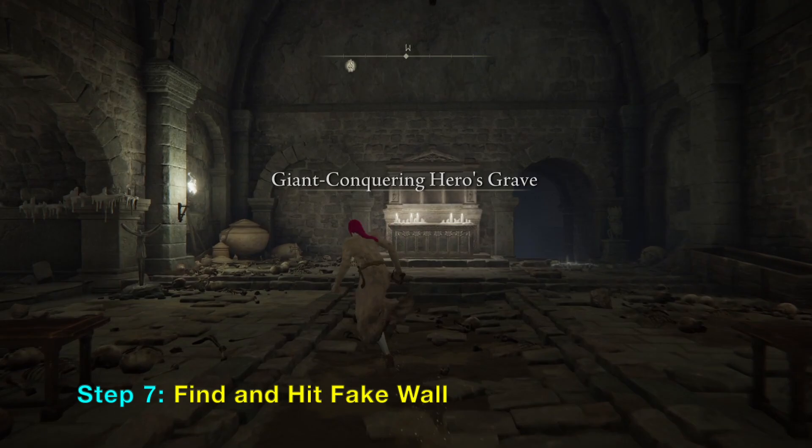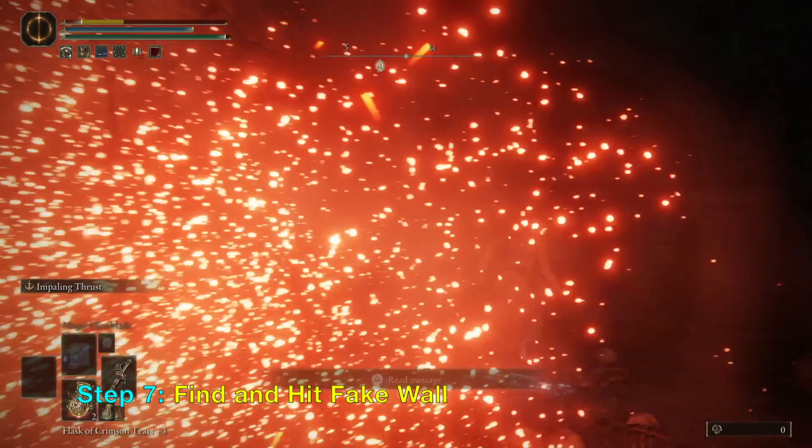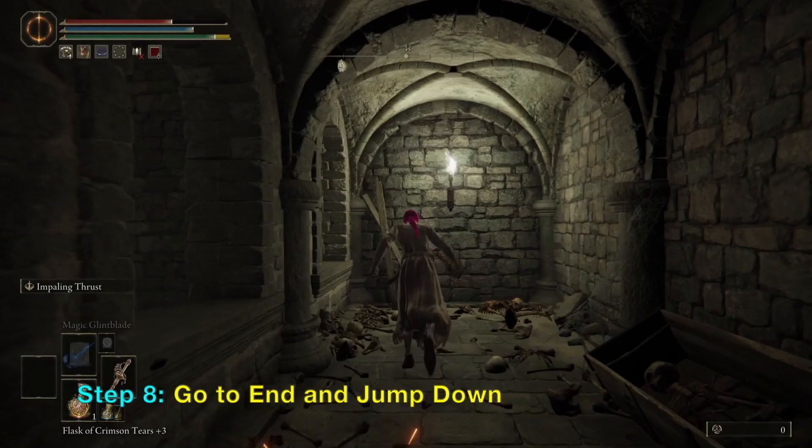Now there is a hidden wall you can use to quickly reach the destination. Just turn right here. You can sneak, or you can just go there and hit it directly very fast like I am doing. The wall should disappear, and then you want to go to the end and jump left through the open portal there.